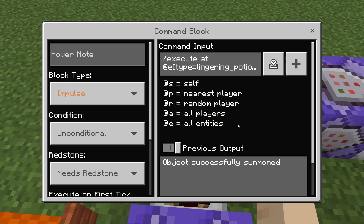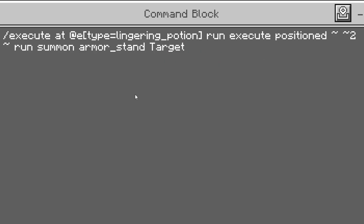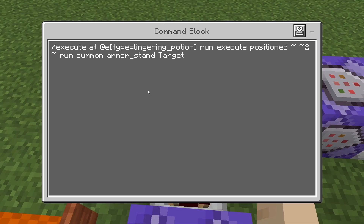Then this one here is an impulse command block: slash execute @e type=lingering_potion run execute positioned ~ ~2 ~ run summon armor_stand target. So this one's going to summon an armor stand named 'target' above the potion — that's the target that's going to continuously be teleported above it.